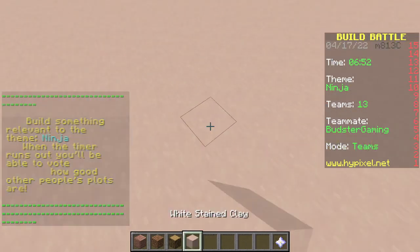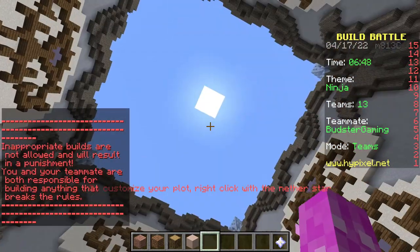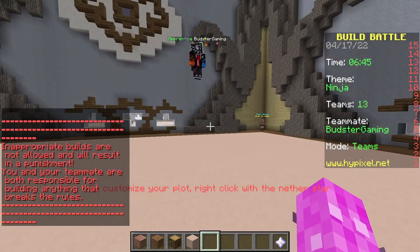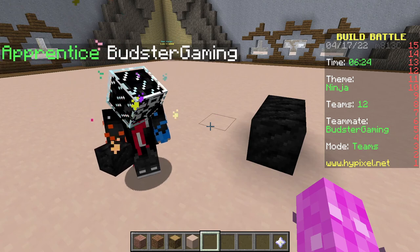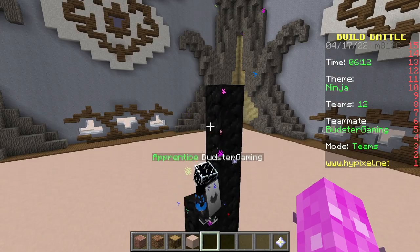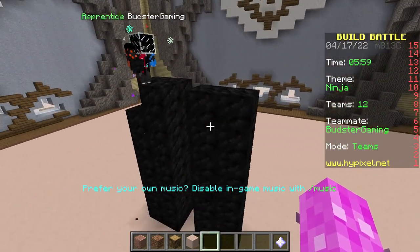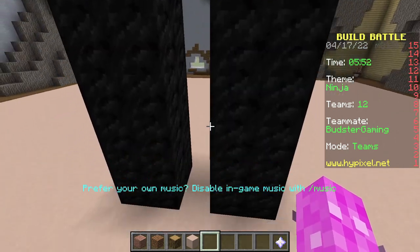We need two 2x2 legs going up, made out of coal or something. 2x2, going up like 6 or 8 blocks maybe? That's 1x2 — I want 2x2! Yes, thank you. This is gonna be hard because this is teams mode and we only have one person building.